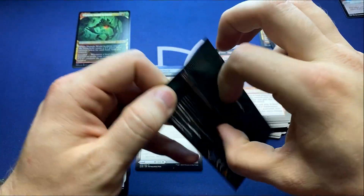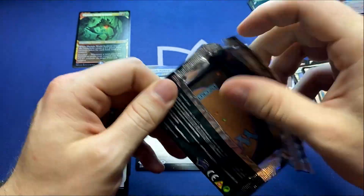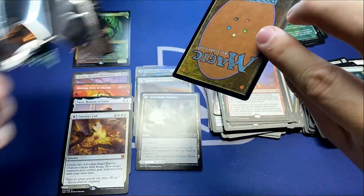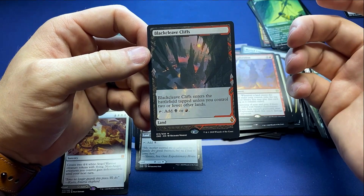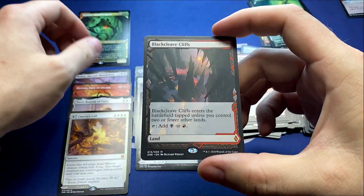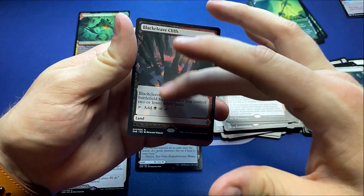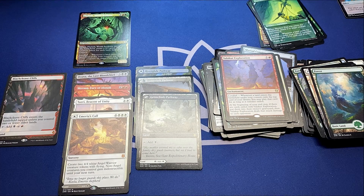Box topper time! They can only be non-foil — Wizards moved the foil options to the collector's boosters, which I'm fine with because that means no curling. Let's see what we get. Blackcleave Cliffs — we got one of the best Fastlands! It has a very unique texture to it, but very nice. Love that every box is going to have one of those. Well guys, hopefully you enjoyed that. We're going to be opening a ton more of this. Good luck on your pre-release at home, stay safe, have fun, and until next time — have a wonderful rest of your day.